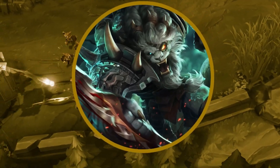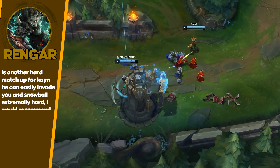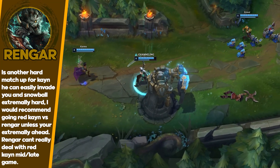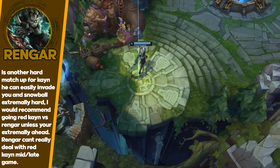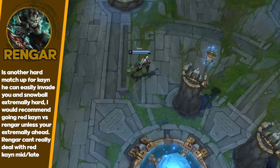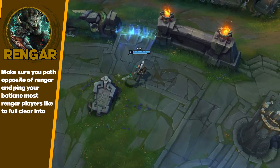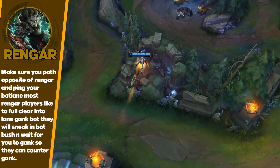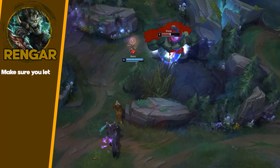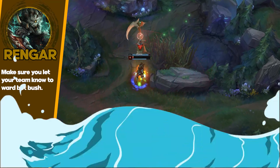Next matchup is Rengar. I would have put this matchup in the impossible list, but the more I've played against it recently, I've been finding success. The only way he really beats you super hard is if he invades you early game. If you're a good jungle tracker and can track the enemy jungler and avoid the invade by taking certain clear paths against Rengar, the matchup isn't that bad. Red Kayn is really good into it. Blue Kayn can be good as well if you're really fed. It's more of a scaling matchup for Blue Kayn. Red Kayn just has an advantage — it's really annoying for Rengar to deal with you mid-game because you're really tanky and you peel for your backline pretty easily.